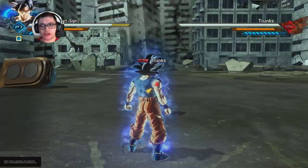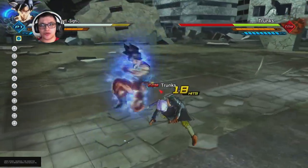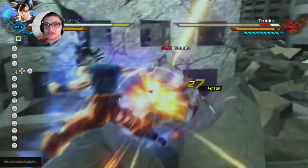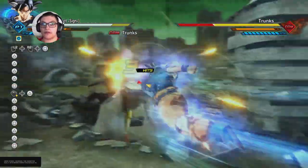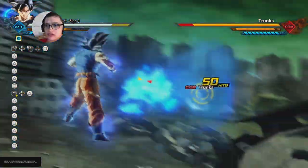For some reason, after you land one combo, his combo damage kind of diminishes, which is weird. It's reduced by almost 20%, as you can see there. I'm doing a whole big combo that should be doing more than almost half a bar, and it barely did less than a quarter.